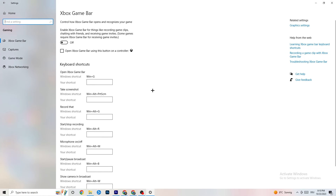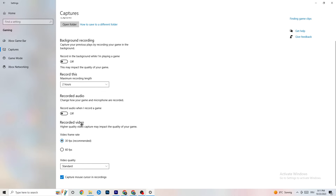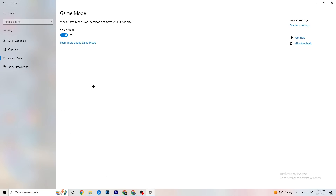Go back to Settings and click on Gaming. You'll see Xbox Game Bar — turn it off, you don't need it and it will just drain performance. Go to Captures and turn that off too, as having it running in the background can cause mid-game crashes or FPS issues. For Game Mode, some people do better with it on and others with it off, so just try it out.